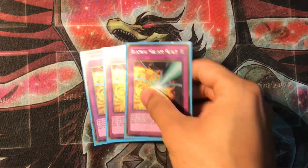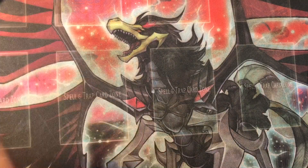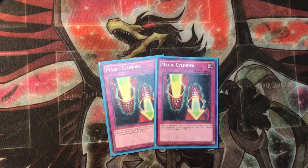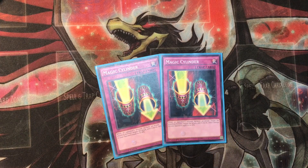I also got 3 Blazing Mirror Forces for that damage, because opponents are constantly getting a big board on you. And then Magic Cylinder — I feel like most people running Trickstars should have Magic Cylinder, because that's just really good damage. Most of the time your opponent's got these big beaters and you're just sending it back to them, and that's really good.